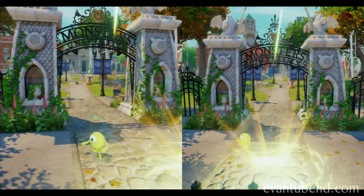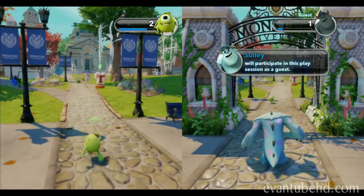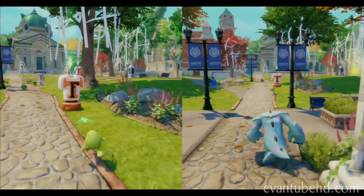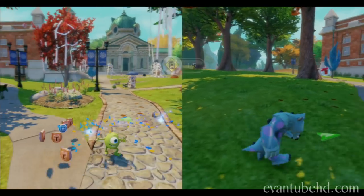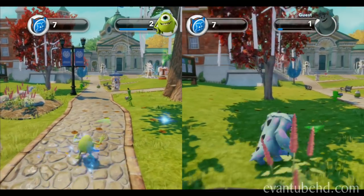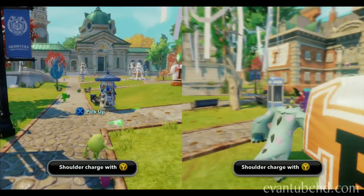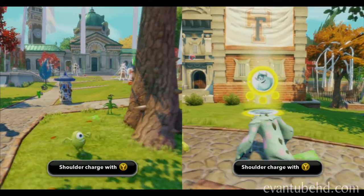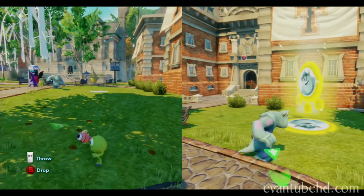When you break a standee it should give you some tokens to collect. Now as you can see, in two-player mode in Disney Infinity it's split screen. That can be good and bad — you can't really see as much in split screen mode, but the good thing is you don't have to wait around for your partner.